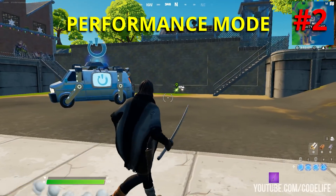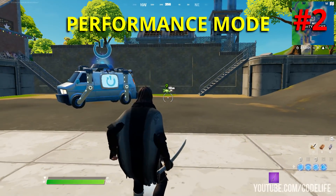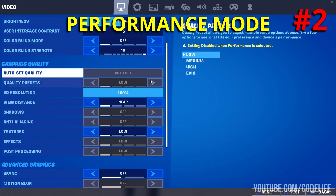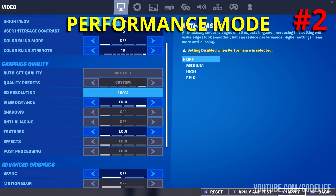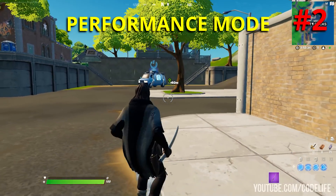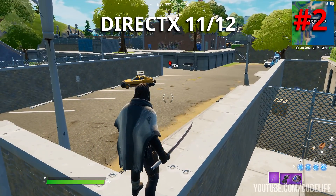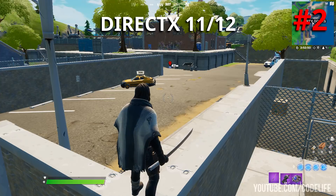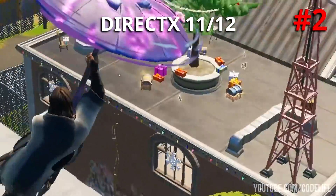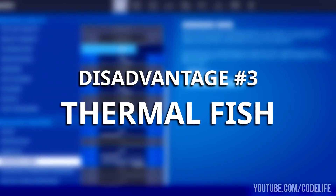Con number two: item rendering. When using performance mode, your item rendering is heavily reduced. For example, on a low render distance you can only see items on the floor that are 10 meters away from you. Even if you bump the view distance up to far or epic, you can still only see items from around the 30-meter range. On DirectX 11 and 12, you can see items on the ground from very far away, which makes it much easier to see loot when landing at a drop spot.